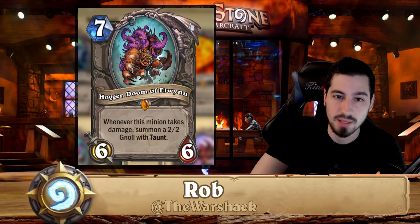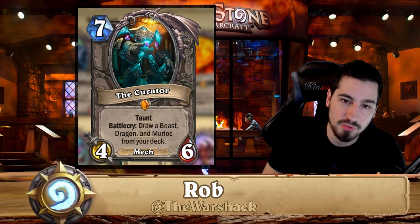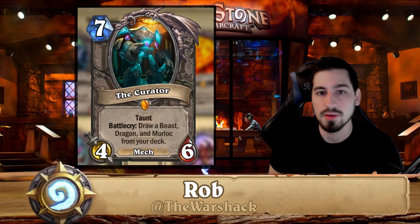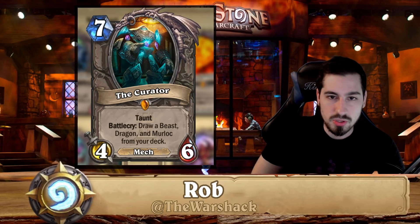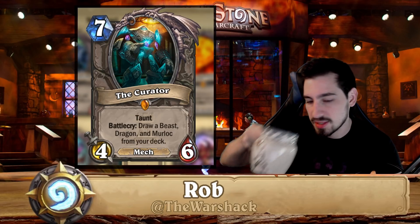Hogger Doom of Elwynn — he used to be pretty good against C'Thun a long time ago, but that was a long time ago. You can disenchant him. The Curator actually used to be found in murloc paladin, control paladin, and taunt warrior for additional draw. I wouldn't recommend disenchanting the Curator because he's found in a variety of different decks and he's a great draw mechanic.